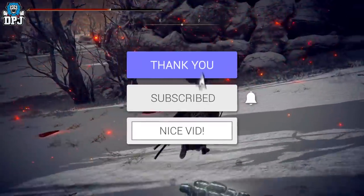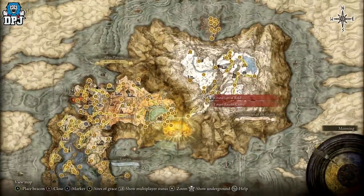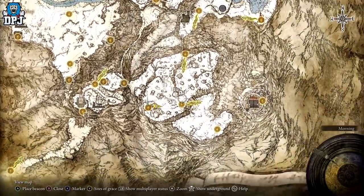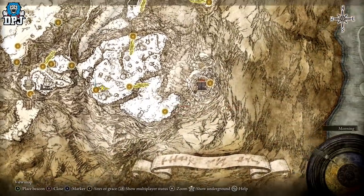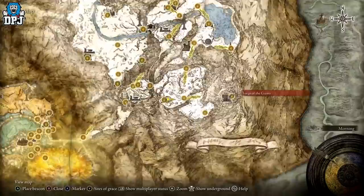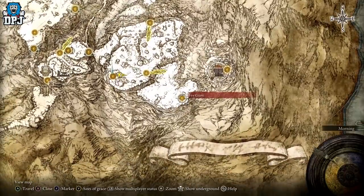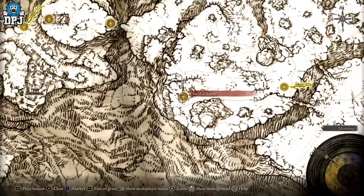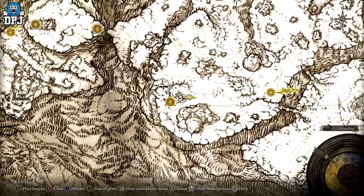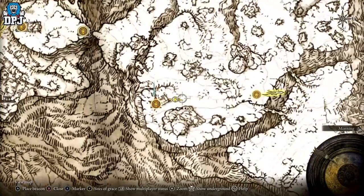Eventually you will come up to the Mountain Tops of the Giants, where you need to progress through this area, fight the Fire Giant, move on to the Forge of the Giants, speak to Melina, then go on to the Dragon Temple to progress the game. The problem is, if you beat the Fire Giant before you come back to this spot — or before you even go to this spot — you lose out on obtaining, or having a chance to obtain, the Rivers of Blood katana, which is probably still the best weapon in this game.